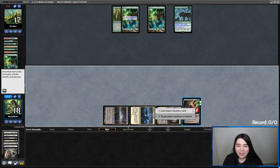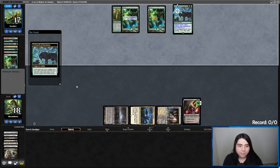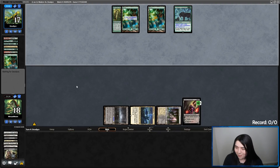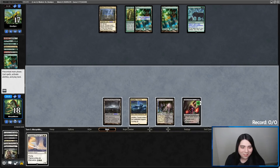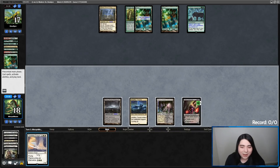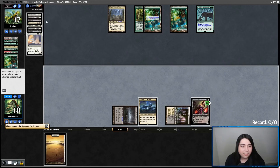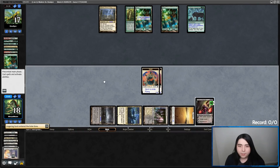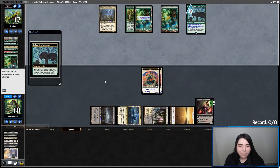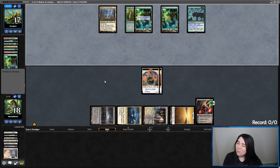Timeless Dragon — let's go ahead and Plainscycle. Let's go get a basic Plains and flashback Lingering Souls. Tick up and pass turn. So not only are we going to get a 4/4 Dragon, but also make them sack another two lands if they do play a land. That was a super back-and-forth game.